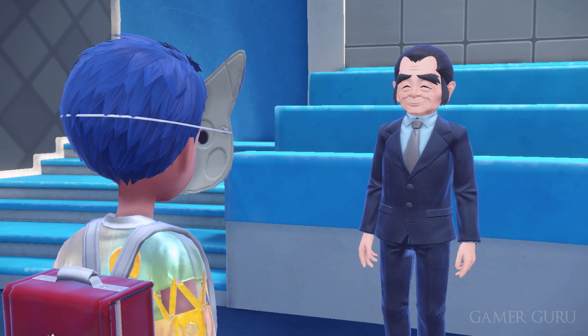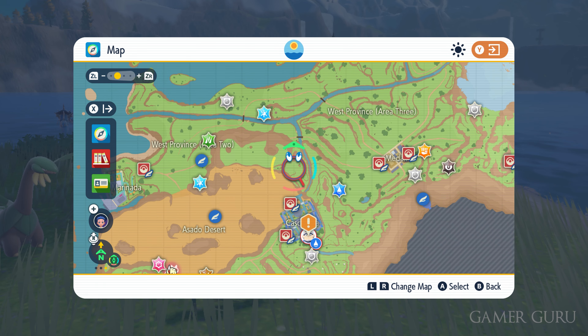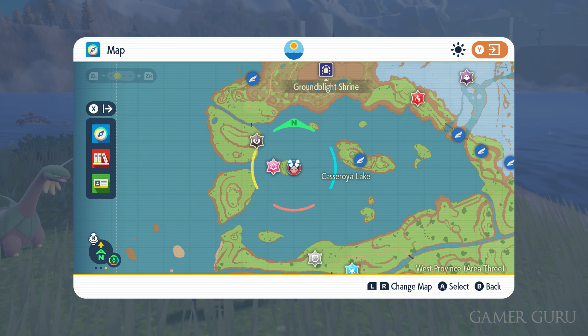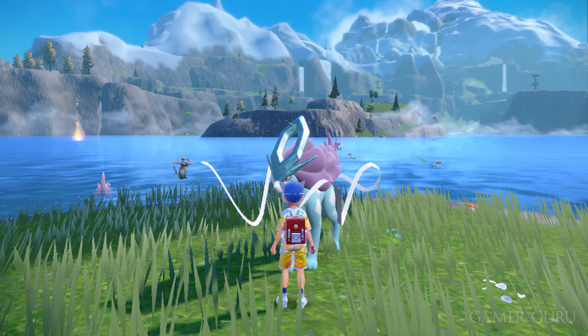The order in which he gives you these clues isn't always the same, so once we have Suicune's clue, we need to head back to the Paldea region. Specifically, we're going to be heading to Casa Roja Lake, which is in the northwestern part of Paldea. From the fast travel point, we're going to go to a small island a little bit further to the left — that's where we can find Suicune.